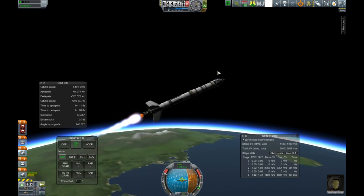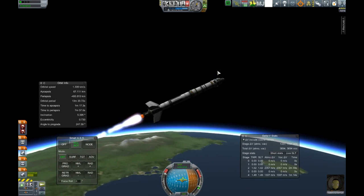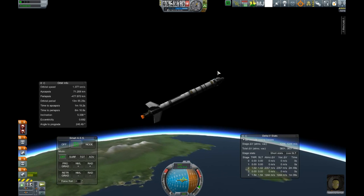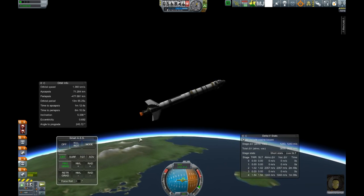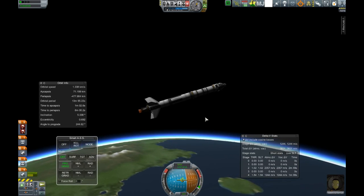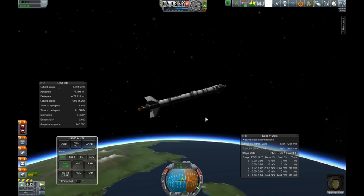For some reason these bigger rockets are a lot easier to get into orbit than the smaller ones — don't ask me why. We are going to get it up there. We are going to have an apoapsis of 71 — that's good enough. We are going to lock to prograde at this point. We have 1200 delta V left in this stage, which should be plenty. We are just going for a flyby — we will not be landing, but a flyby will give us a pretty decent chunk of science anyway.